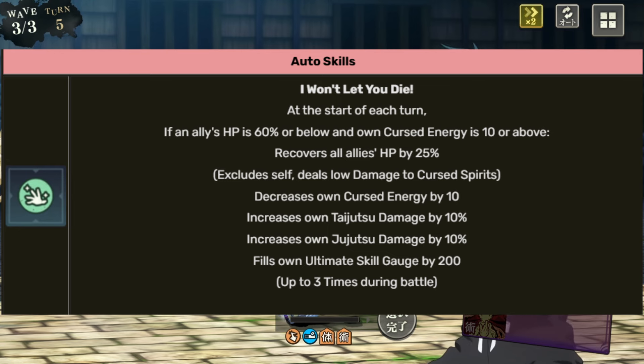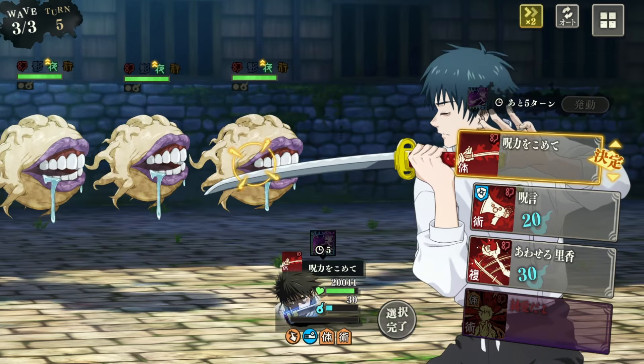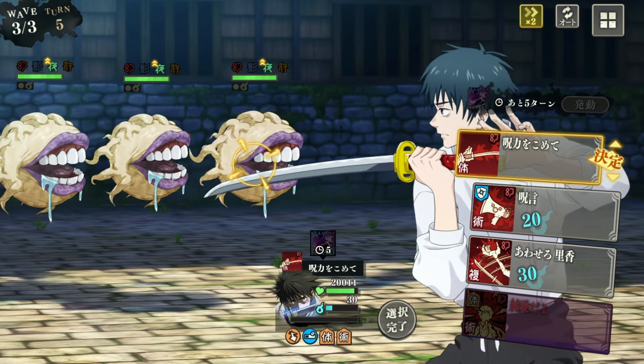So if you're wondering why your Yuta is not healing when your allies are below 60%, it's probably because you don't have curse energy on your Yuta. He also increases own Taijutsu damage by 10 and Jujutsu by 10. Just massive. And he fills the skill gauge by 200, up to 3 times during battle. Yeah, Yuta can only do this 3 times, but you can see how cracked this man is.